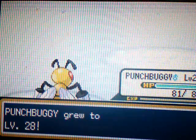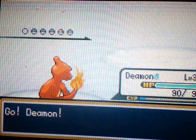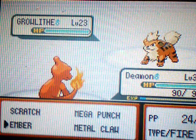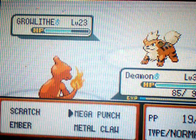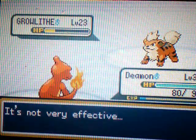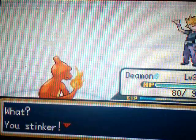Punch Buggy grew to level 28. Next up is Growlithe, his Fire-type. I don't have anything to take out this thing, so I'll just go to Demon — he can take it out. And the cool thing is, in two more levels, Demon will learn Flamethrower, which is a really strong Fire-type move in this generation. I'm gonna use a Mega Punch. See how much it does. Hopefully it doesn't have Flame Body or anything like that. And if he still lives it, I'll use another Mega Punch. You're gonna die now. I'm gonna punch this dog again. Growlithe goes down. And we just beat our rival. You stinker.